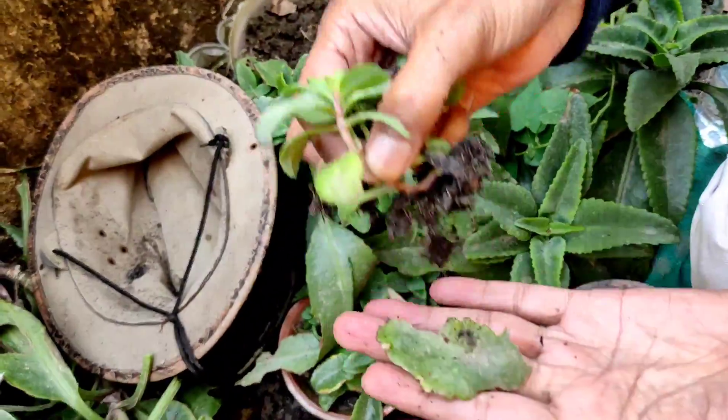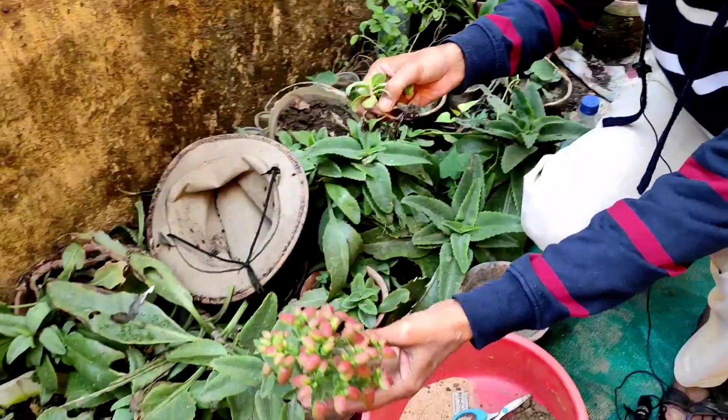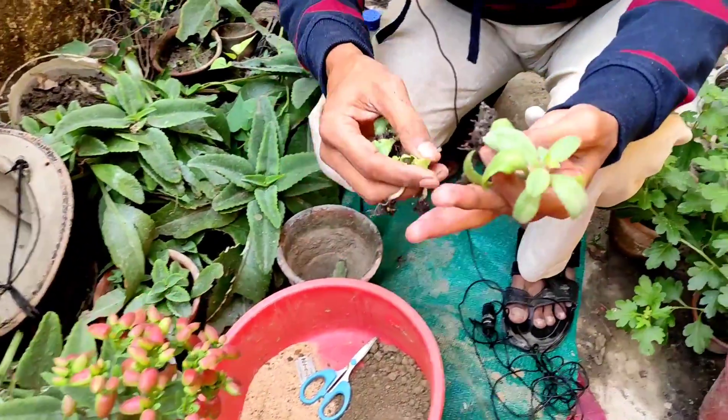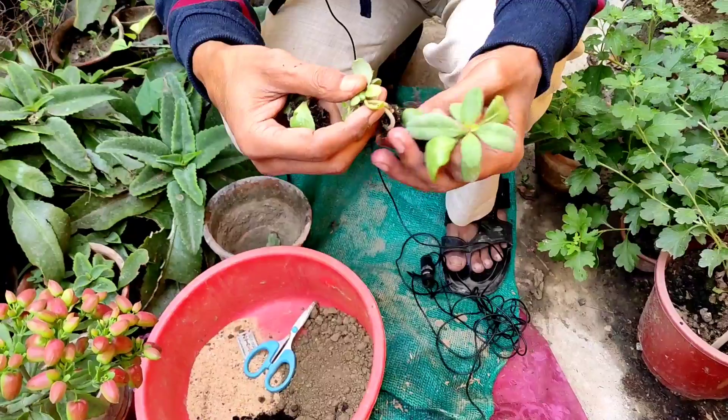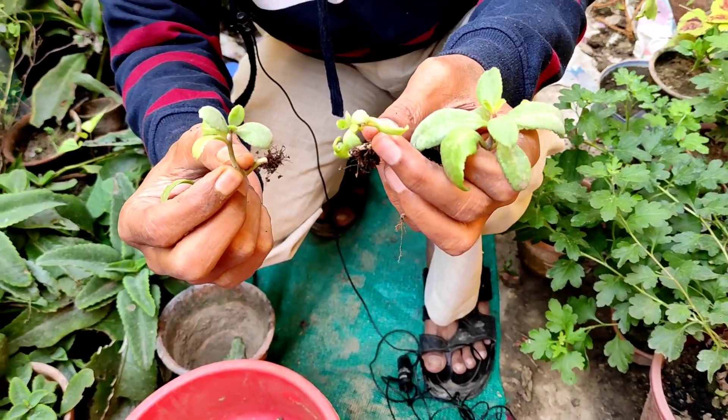They reproduce vegetatively from the edges of the leaves. You can grow the leaves again and from the edges new plants will come out. This plant is called Kalanchoe daigremontiana — earlier the name was Bryophyllum daigremontianum. Now I will grow these plants here.